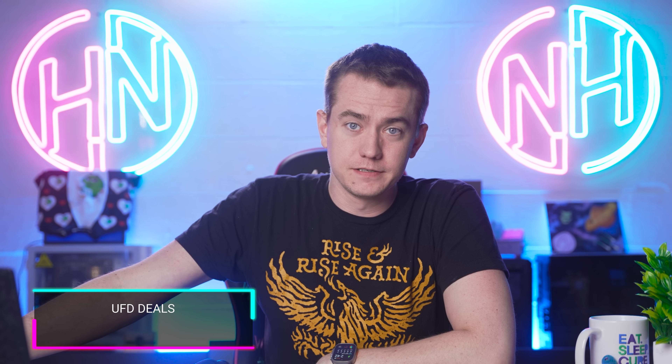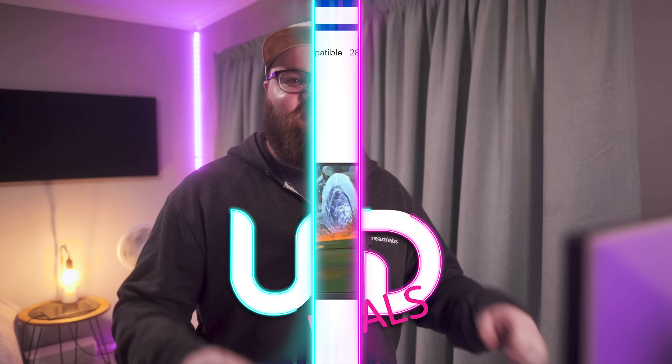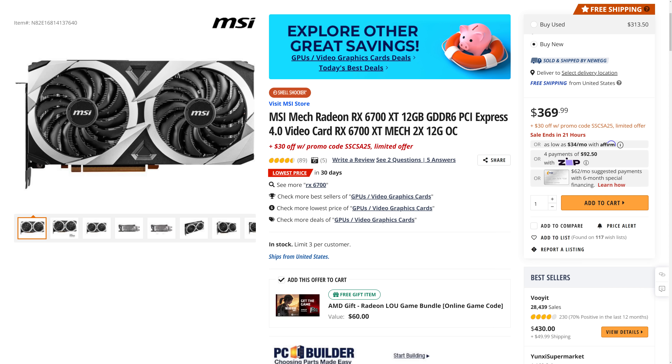And now it's time for UFD Deals with Rhys. Welcome back to UFD Deals — I'm Rhys and I finally have a voice again. First up, the Dell G2723H: a 27-inch 1080p 280Hz monitor currently going for only $199.99, which is $100 off. A great pairing for that would be the MSI Mech Radeon RX 6700 XT — this 12GB graphics card is currently going for only $339.99 with the included promo code, and it also comes with The Last of Us, which you should definitely play when they fix it. You can find these and more linked in the video description.